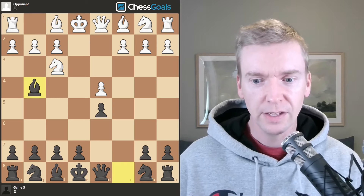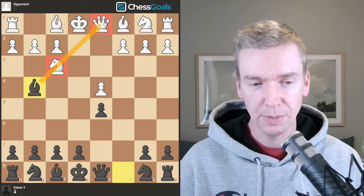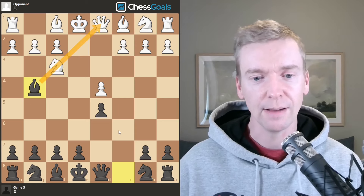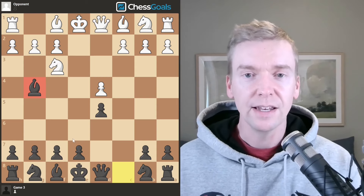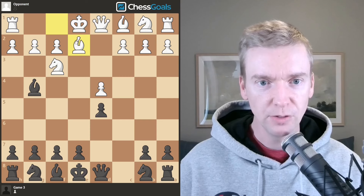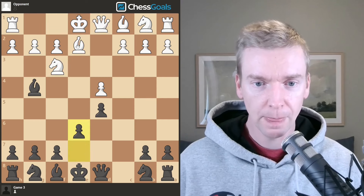Bishop to g4 — this isn't my favorite move in the position but it's not terrible. What we're doing here is pinning the knight on f3 to the queen on d1. A pin is when a lesser value piece cannot move because there's a higher value piece behind it that's about to be captured. So if this knight moves, this queen gets captured. The reason it's not my favorite is that bishop feels a little loose out there. Bishop to e2 breaks the pin — now that knight can move and the bishop is behind it, not the queen. White is also getting ready to castle, so we play e6.